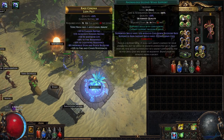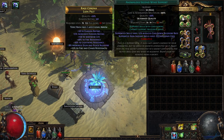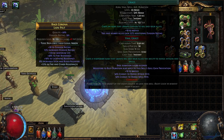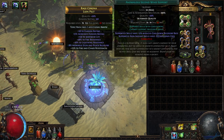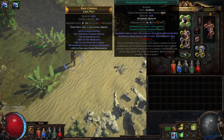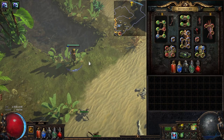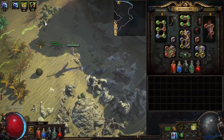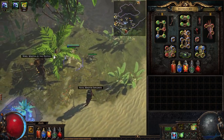For my movement skill setup I use Anomalous Second Wind for two additional cooldown uses of Blink Arrow and Dash. I am also using Val Grace — not Grace itself, just Val Grace. With Second Wind you will have a lower cooldown recovery, but having more charges is actually better because most of the time you use one dash, second dash, third dash, and then stand in place attacking while all charges restore, then move around again.